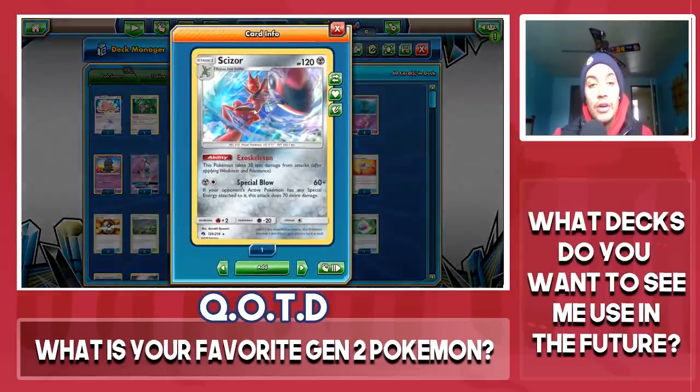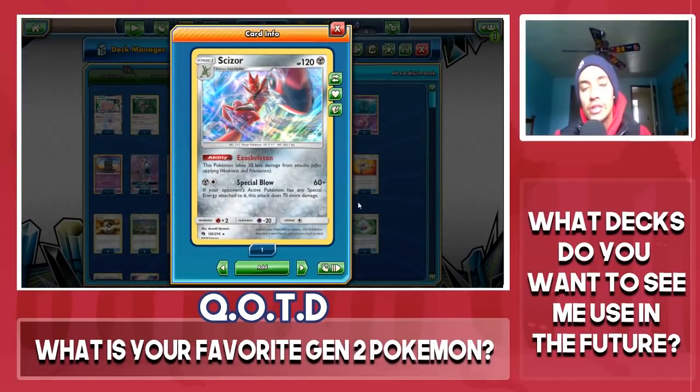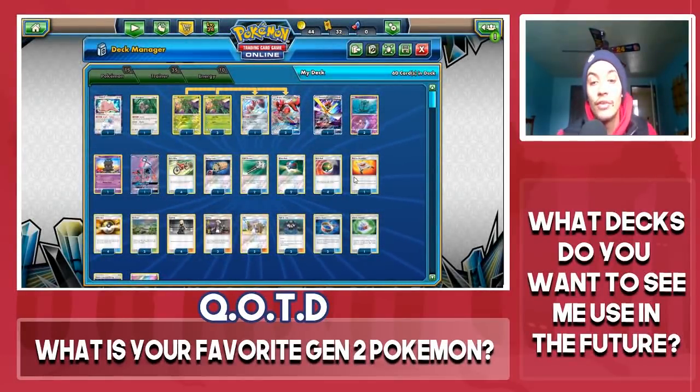I have one copy of the Scizor from Lost Thunder. Its Exoskeleton ability takes 30 less damage from attacks — very good, since Scizor likes to prevent damage. Its attack Special Blow does 70 more damage if your opponent has any special energy, so 130 damage total. You're hitting stuff like Hoopa and Xerneas for weakness. It has a two energy retreat cost, and it pairs well with Choice Helmet, which I do run one of in the deck.